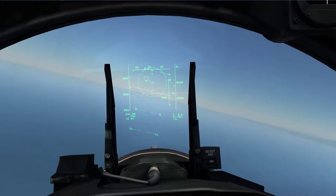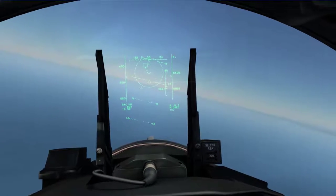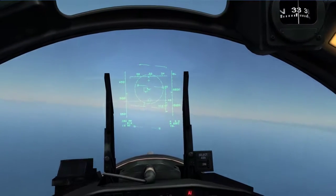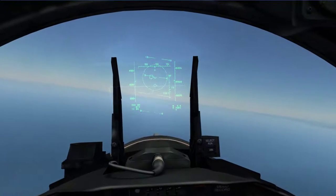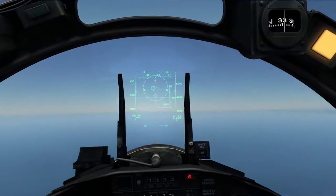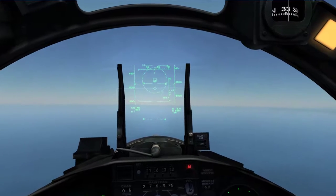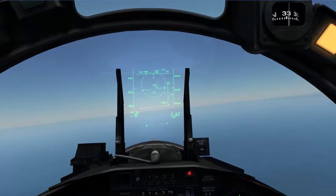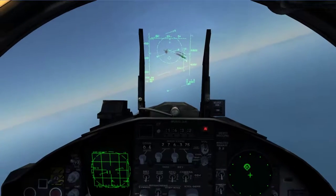To the right of that circle you can see numbers: 693, 697, 700 — that's the dynamic launch zone. Basically, the closer that little caret is to the bottom, the more likely you are to hit the target. Let's go ahead and — Fox 3! There's one. Splash one. Unlock him.